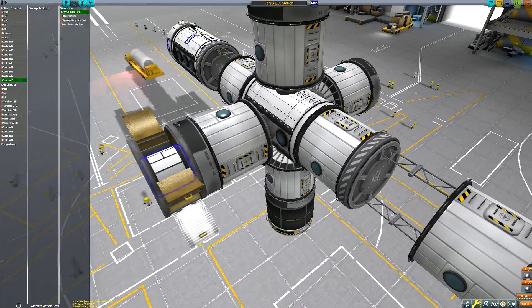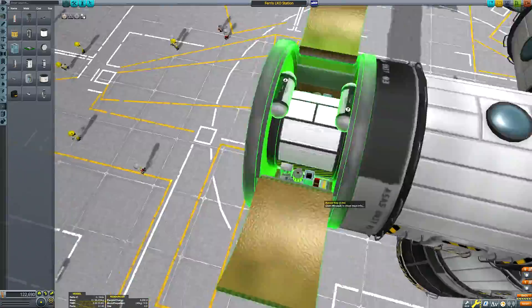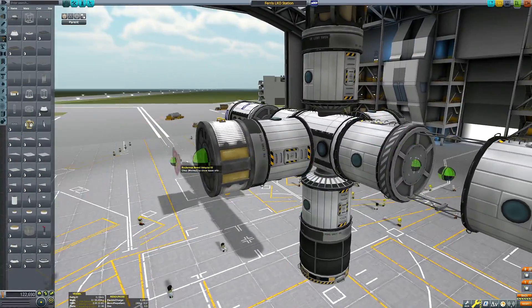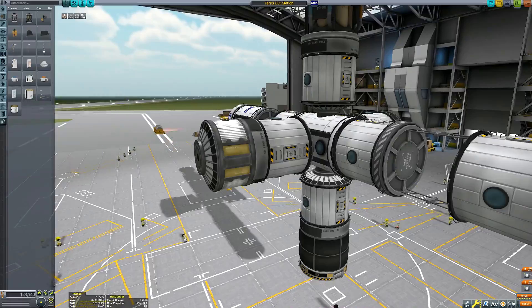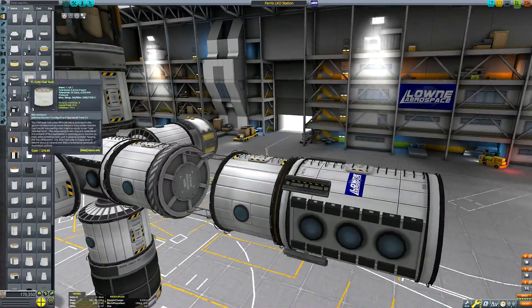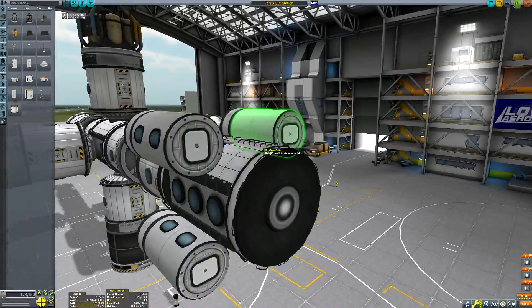I've built a stock rotating ring space station before, all the way back in the ancient times of 2018, but that was before we had stock rotors — it was kind of janky really. It was basically two separate crafts that were kind of connected to each other and the ring would rotate under its own SAS power, but now we can do things quote-unquote properly.